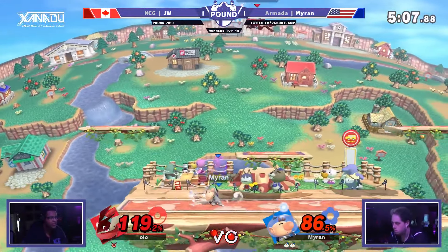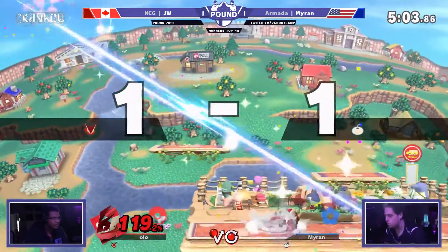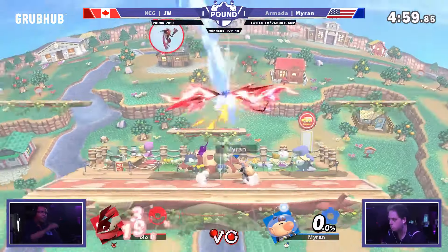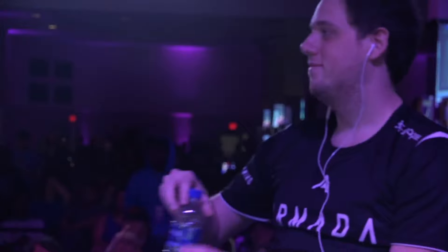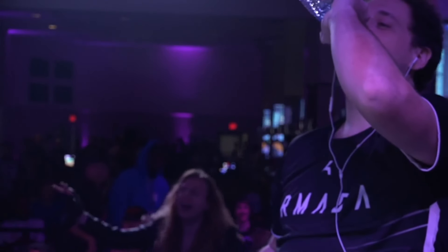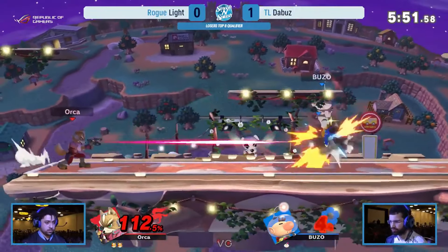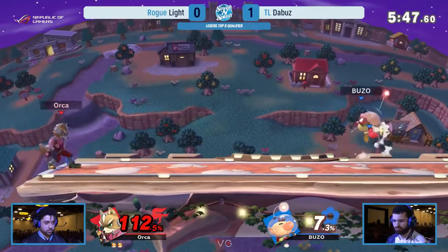Recall that at Pound, Myron used a decent blue to grab JW and up-throw for the game. This took the commentators and the audience by surprise. D-smashes aren't the extent to which Olimar can deceive his opponent, however — we can take his trickery much further.